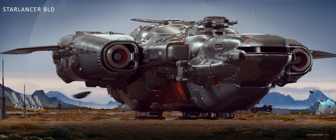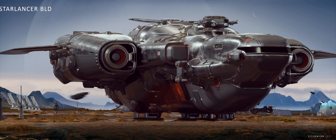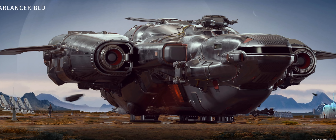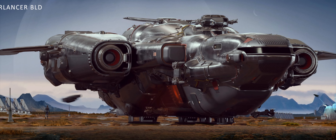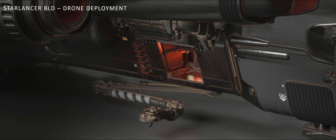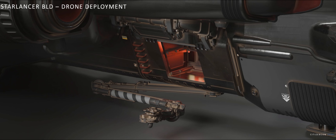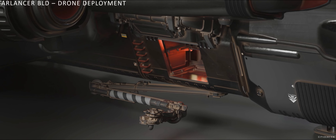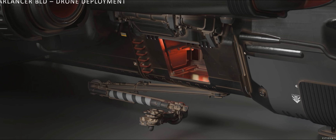The BLD is the construction model version out of the Star Lancer family, and it specializes in fabricating large buildings for outposts. It has almost all the same features that the other ships in the Star Lancer series have, like rooms for all the crewmen, a galley, and a rec room, but the main difference is that the BLD has two drone bays, one on each side of the ship, and underneath each of them is an arm that's used to resupply the drones.